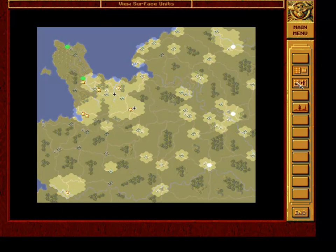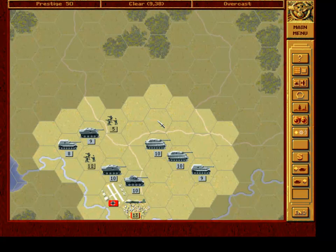Air map, ground map. What we have noticed in the previous turn is that the enemy, mainly Americans around Nand, left.